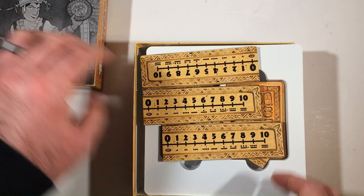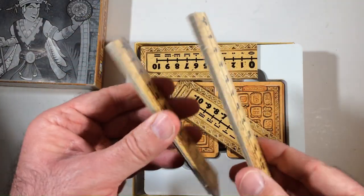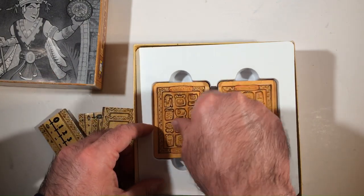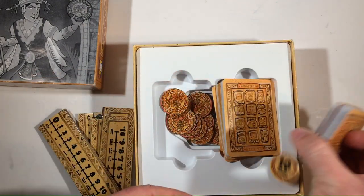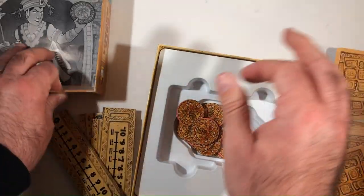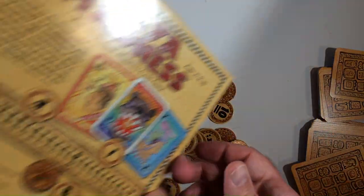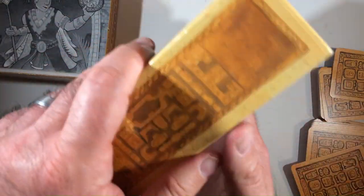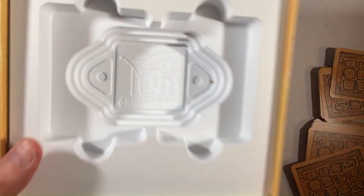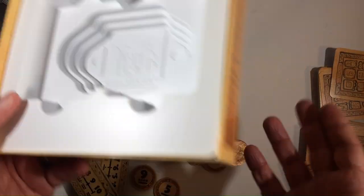We've got our four number lines here — pretty sturdy thick cardboard. We have our cards and a token. Looks like we have all our cards here. Even though it's a little flimsy, it's nice that they put the thumb and forefinger cutout where you can pick up the cards, and tokens go in this little well right here. That's how you make a box.